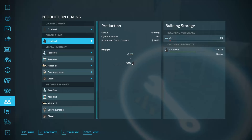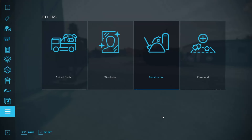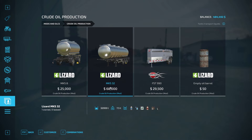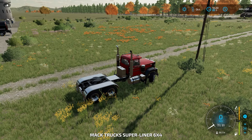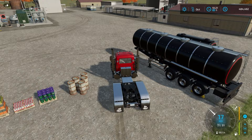So the big oil pump is probably your best bet. I've run this for a couple of days and have 73,000 liters of crude oil stored up already. The pack itself has three different ways of transporting it: a modified Lizard MKS 8 that can haul diesel and crude, a big MKS 32 that can haul diesel and crude, and a Thunder Creek — all for hauling diesel and crude. We'll go ahead and grab the big truck.